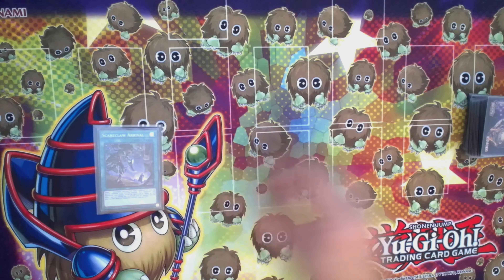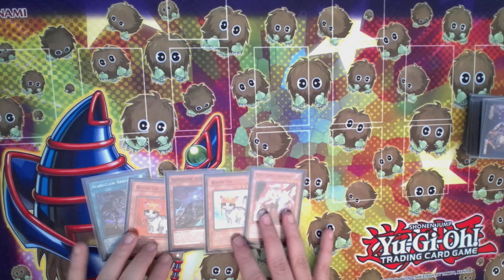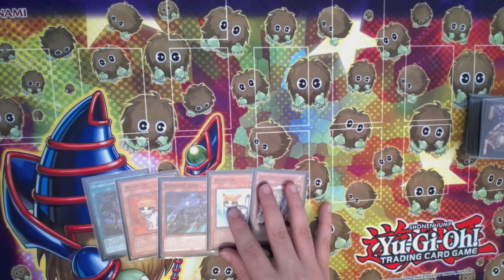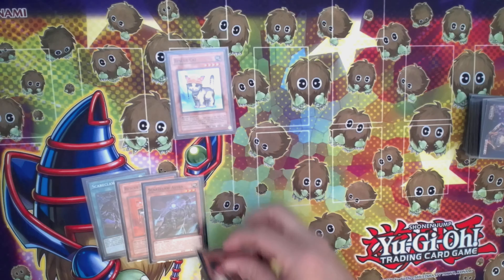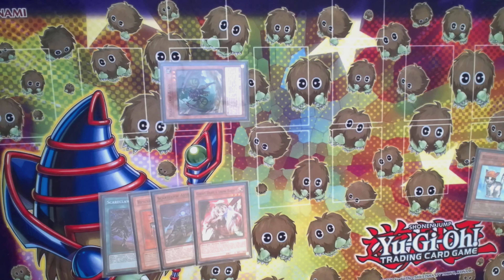Right here we already have Rescue Cat — perfect turn one — another Rescue Cat, and a Ghost Ogre. We have one Scareclaw and an Arrival in hand, that's two guaranteed creatures for the Appaloosa combo. We're going to go with the Rescue Cat line. Again, this is very volatile — if you get hand trapped here you're completely screwed — but I just want to show the combo line if Rescue Cat goes through.